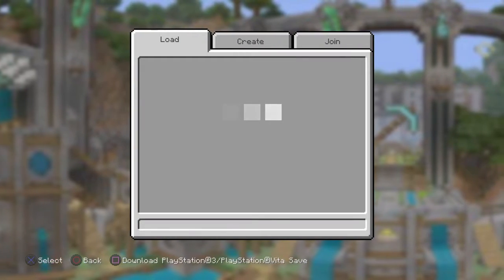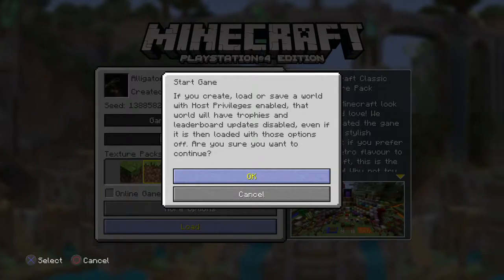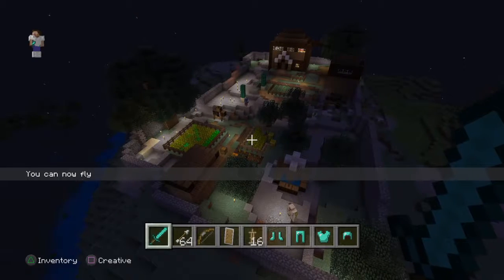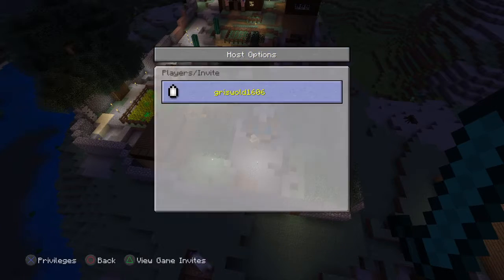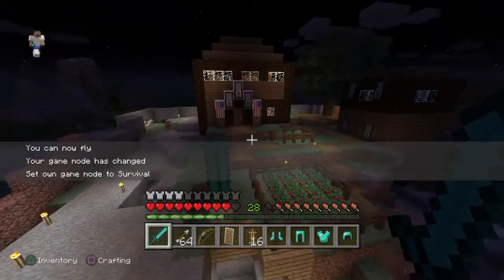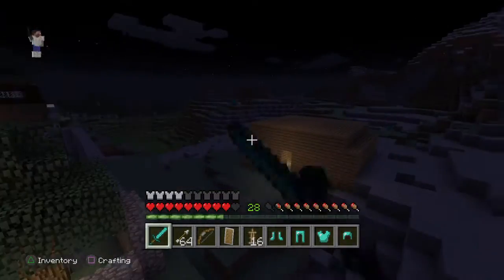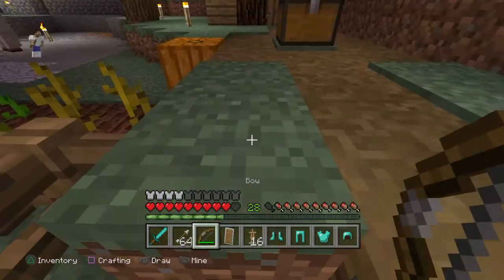We're going to the alligator pit — the other alligator pit. Here we go. This is what it looks like, the new version of alligator pit. I'm gonna set my mode to survival. I do have an option to fly. This is the first thing I've shown you guys.